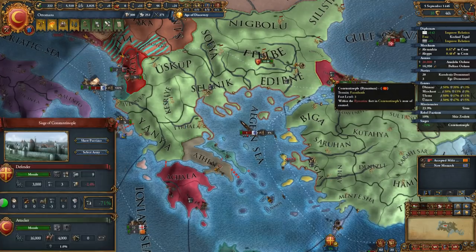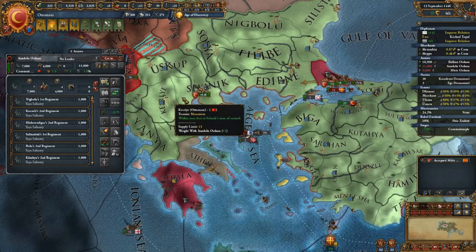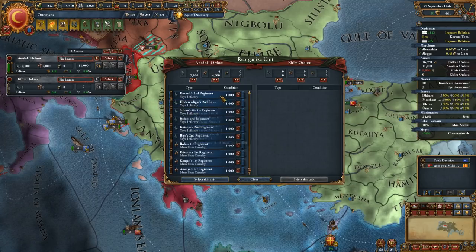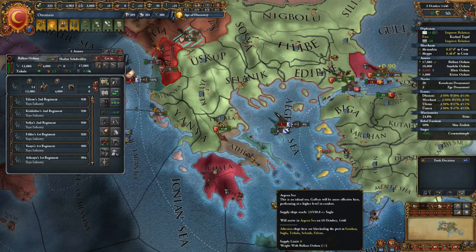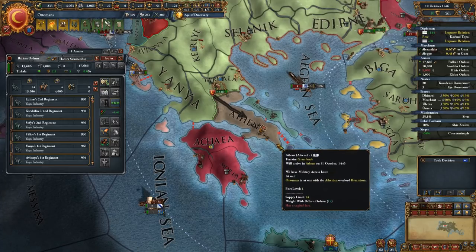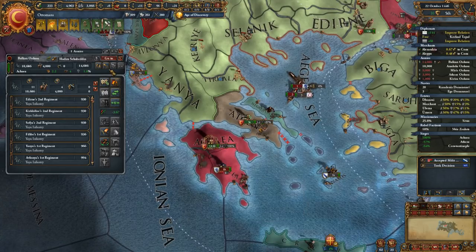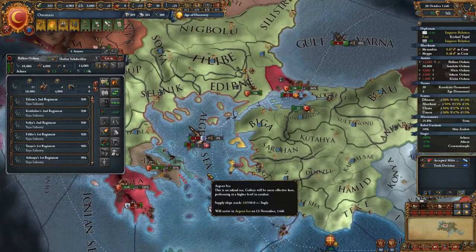I shouldn't have 20,000 men sitting on this base. I should probably detach the siege and move them back. Let's create a new unit, select this unit, and move them back here. That's Venetian territory and that's Naxos. Detach the siege and let's work our way over here. We'll take Achaia and then move on to Morea over here in Thessaly.